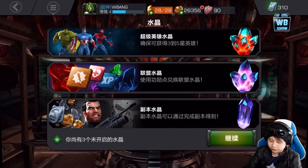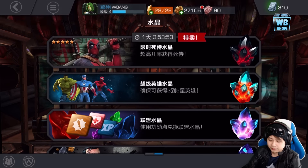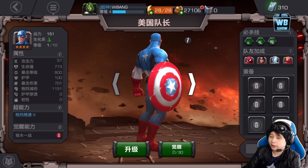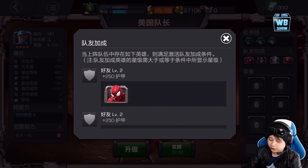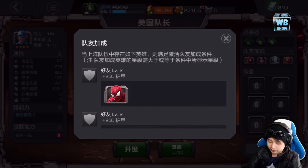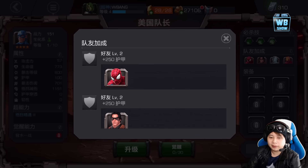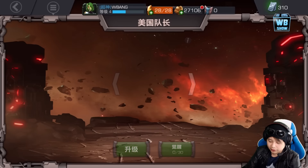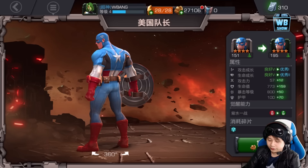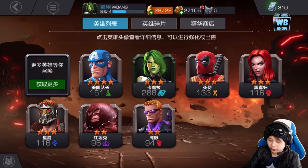We didn't get the Punisher — in the last video I did get the Punisher, but it was shards, which is something that bothers me. We did get a free four-star Captain America, and I think they're going to remove it sooner or later. This four-star is really a three-star. There might be some changes — I don't remember Superior Iron Man being listed as a bonus for Captain America. You get shards to upgrade him, and he turns into a green icon.